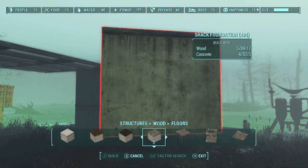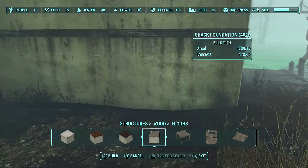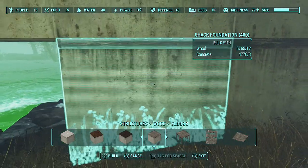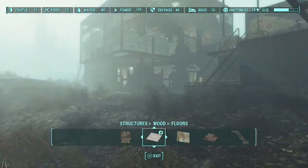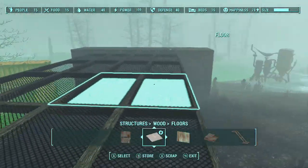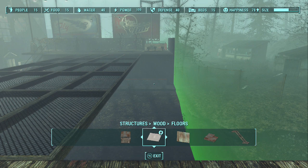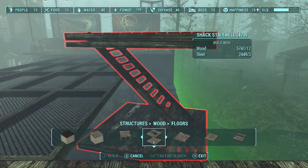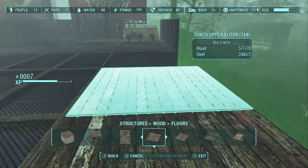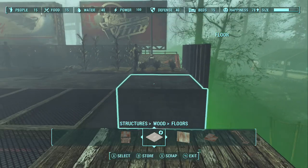I can go ahead and tear these guys out, keeping half an eyeball on how it's rotating. Between here and over there we're going to do the upper floor shack. Does that really clip too much? That's disappointing. I can get a stair in there - why won't that go right there? That is weird.